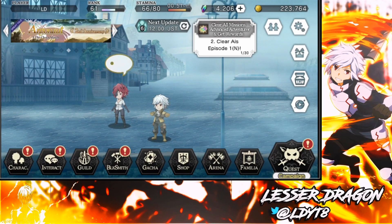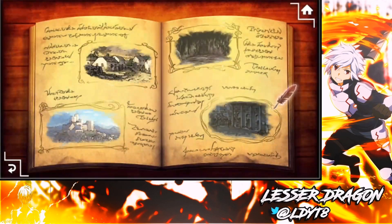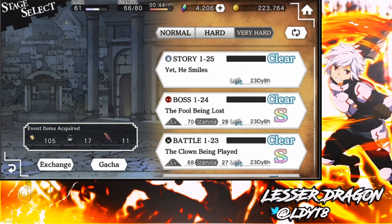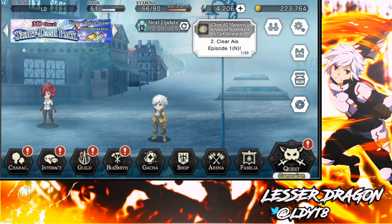I then went to the event area and immediately started the Argonaut event. I progressed until it got too difficult to beat, then went back, used all the resources I had to limit break and improve the status boards, leveled up, and basically made my party stronger. Then I came back to the Argonaut event and carried on until I was completely finished.